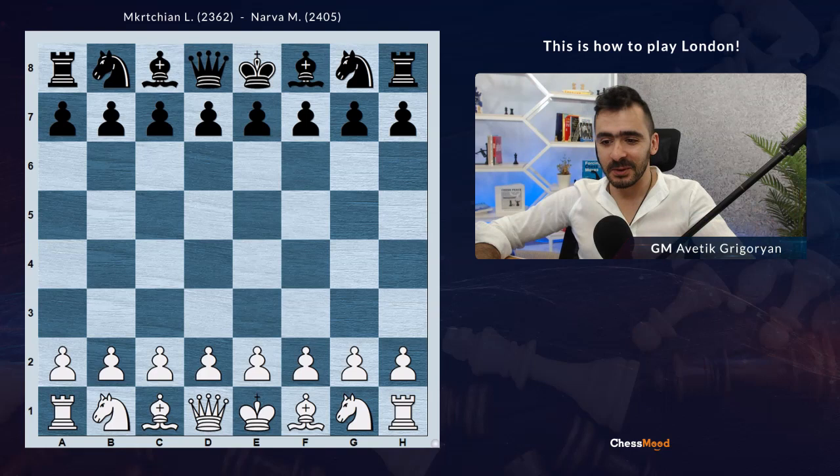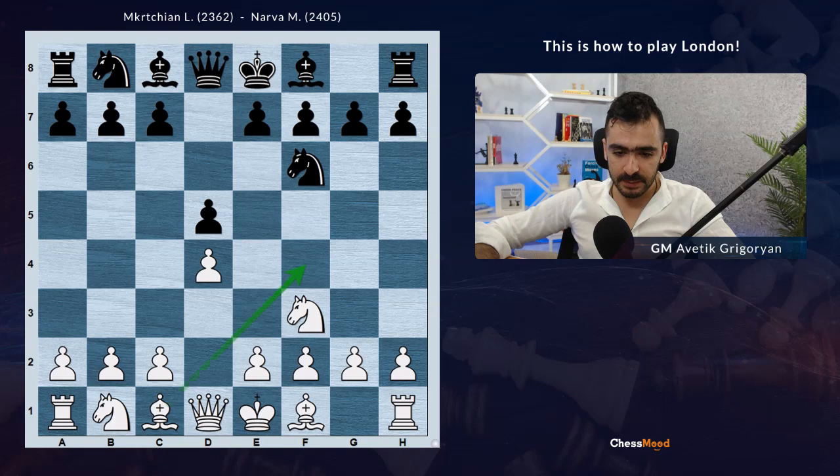So let's go. Nf3 - if you're thinking 'what is this,' you might just eat London, and London starts with d4, Bf4. It's correct, but after Nf3 it was soon transposed to the London system. So d5, d4, Nf6 - here the usual setup is Bf4 and then e3.